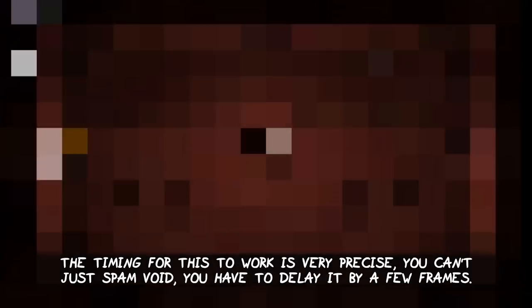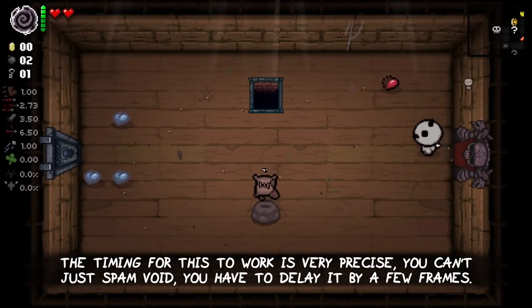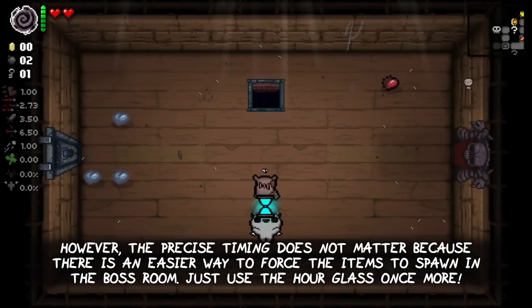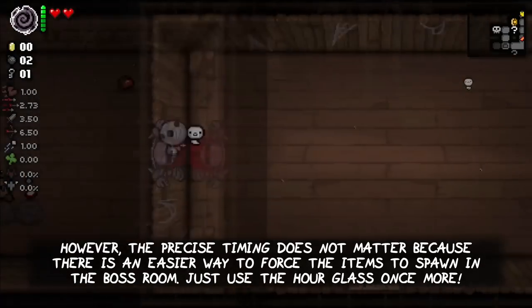The timing for this to work is very precise. You can't just spam the Void item — you have to delay it by a few frames or it will fail. However, the precise timing does not matter because there is an easier way to force the items to spawn in the boss room: just use the Hourglass once more.